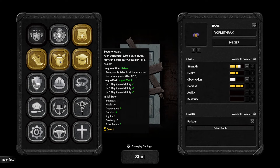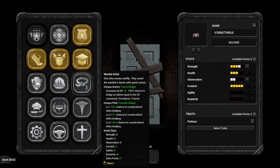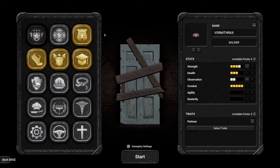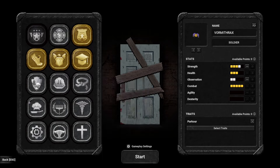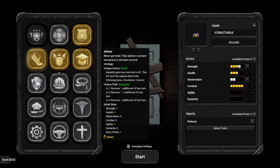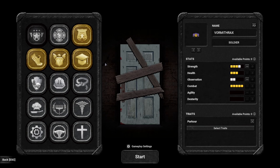If you want easy mode, take the Security Guard over the Soldier. Knowing exactly where all enemies are at all times is a crazy powerful ability in this kind of game. After that, there are a lot of choices. It feels like the powerful characters are actually on the top, and the ones below — Pastor, Driver, Engineer — are more for flavor and variety. They actually seem weaker and provide more of a challenge the further down the list you go.